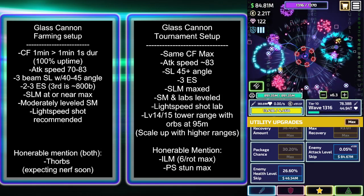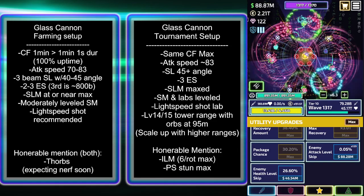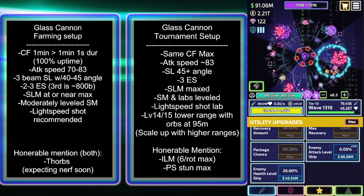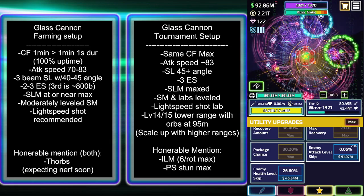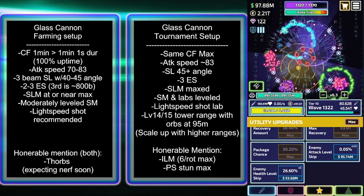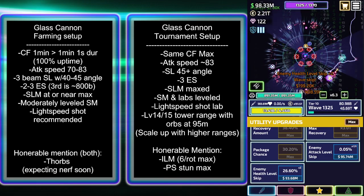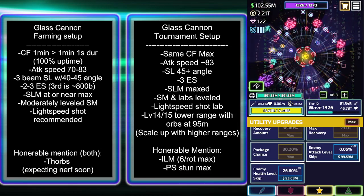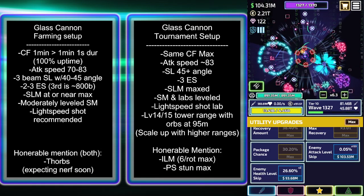This is where some things are going to differentiate a little bit. I've already mentioned light speed shot, but let's talk about spotlight. Both glass cannon and tournament setups, you're going to want three beams for spotlight. Spotlight missiles — you could get away with not having it maxed, which basically fires off every two seconds. You could probably get away without it in a farming setup. A 40 to 45 degree angle would probably be a relatively good spot if you're not getting too expensive with the angle. Currently I'm running 50 degrees and I'm probably going to be cranking that up relatively soon.